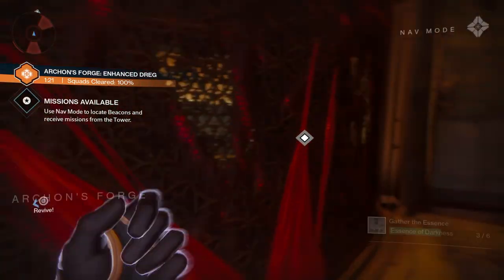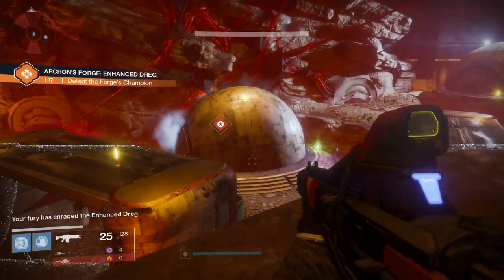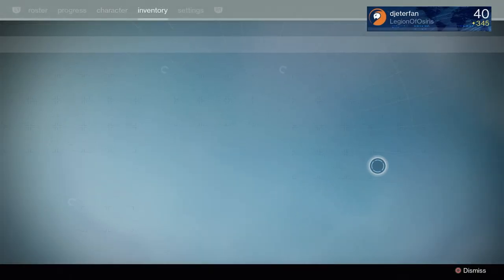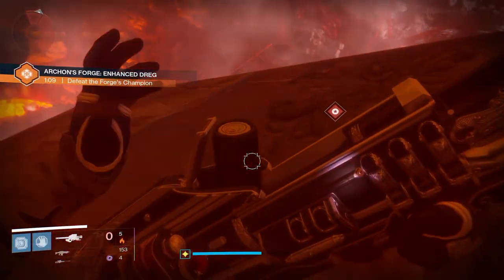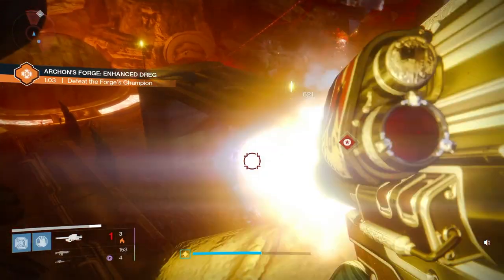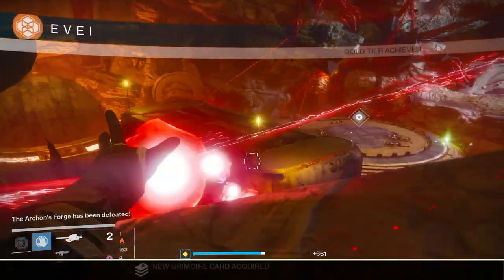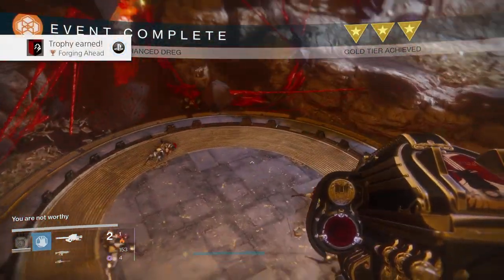Upon completing this objective I didn't really get all that much, but when I came back a couple minutes later and did one that was a higher tier, it dropped a pretty incredible sniper for me. The weapons and rewards from doing this are actually quite good. All you have to do is come here and wait until a bunch of people appear, then you can run them back to back just like in the Core of Oryx, and that's when you really start getting a ton of rewards. I wasn't even the one who put in the key and I still got a pretty incredible sniper from the boss, so you don't necessarily have to be the one to put in the key to get really good rewards.